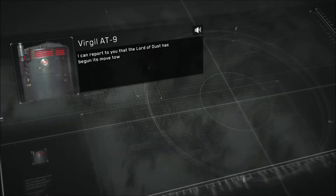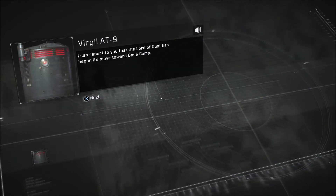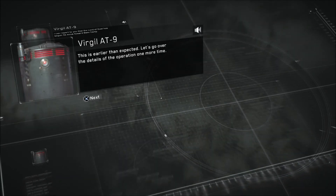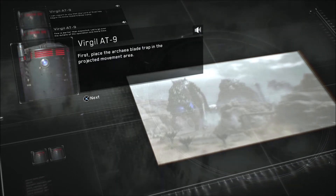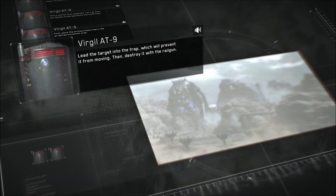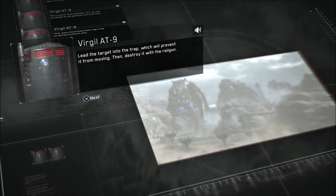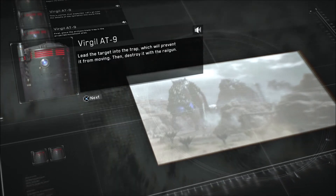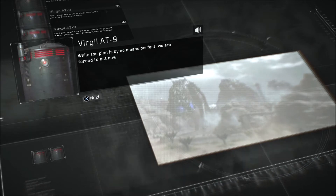I can report that the Lord of Dust has begun its move towards base camp. Also, you've been taken over by dust — that was another thing that was going to happen in a certain amount of time. This is earlier than expected. Let's go over the details of the operation one more time. Operation Wolf: first, place the Archaea blade trap in the projected movement area, lead the target into the trap which will prevent it from moving, then destroy it with the railgun. Oh, so it's like a vacuum floor followed by Megarock — or oil vase and fire arrow.